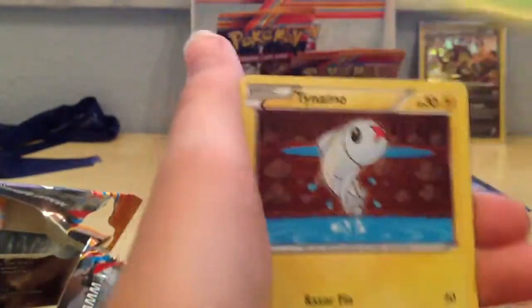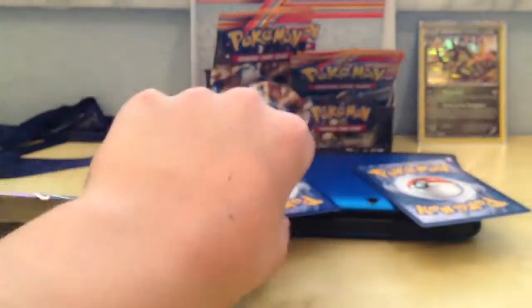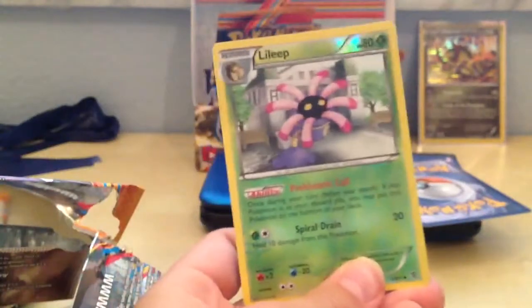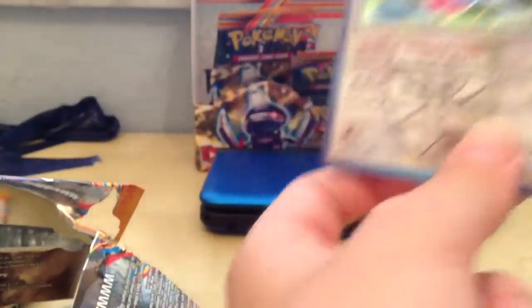So Gullet, Axew, Carablast, Tynemo, Dreadigan, Reversal Trigger, Tropius, Silver Mirror — oh, you got Tropius! Leap reverse and my rare Porygon Z. I told you you'd get something — Porygon Z.